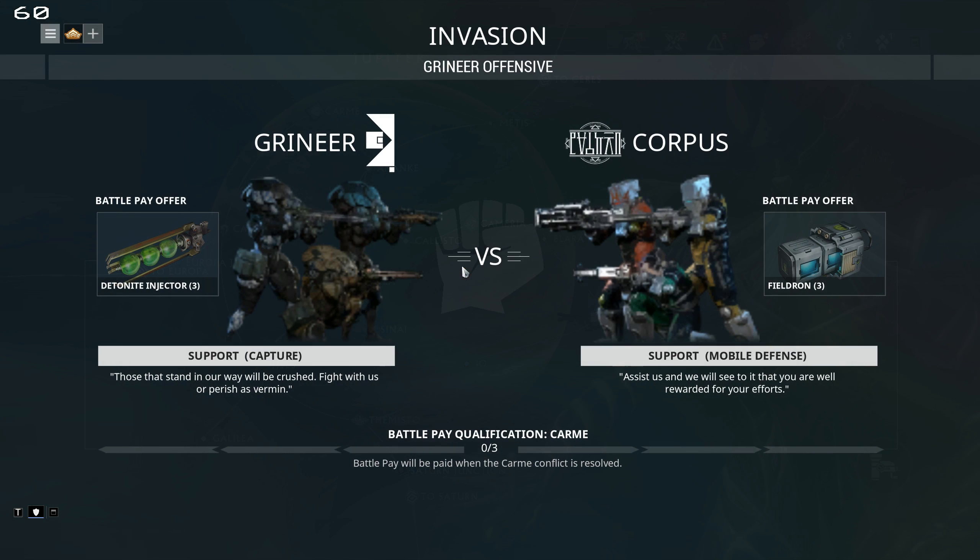You pick the offensive if you want to do the invasion, then you get to pick which side you support. In order to receive the reward, you have to run the mission three times for the same faction. So if you wanted the fieldron, you'd have to support the Corpus and run the mission three times. You can't support both to get both rewards — you have to pick between the two of them.